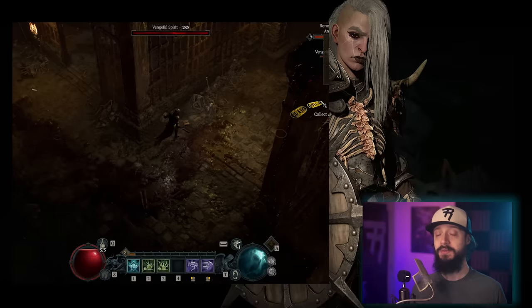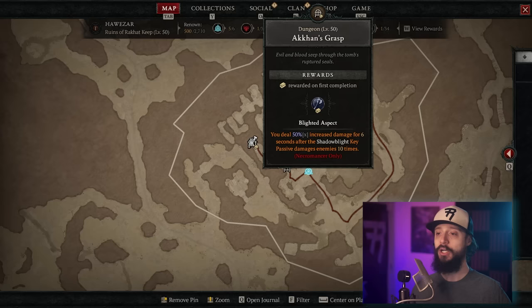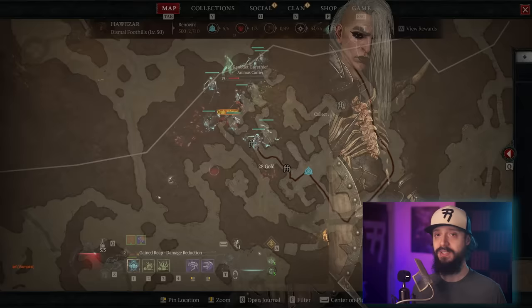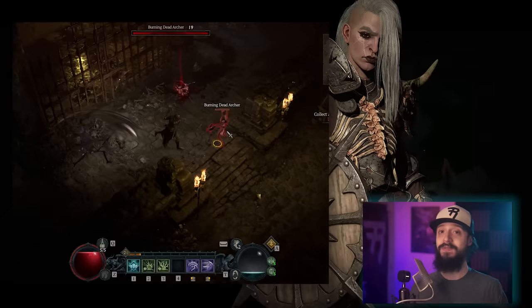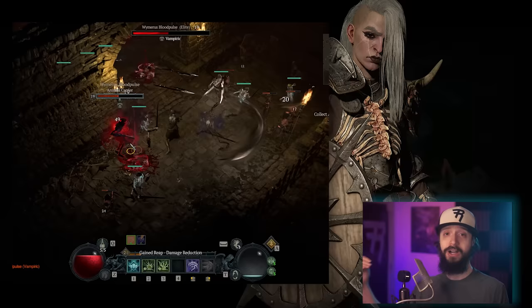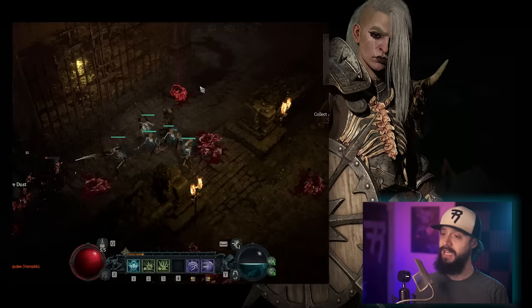Another strong early game option for Necro is Sever — it's a lot of fun, but does fall off late game. The aspect here is the Blighted Offensive Aspect from Akon's Grasp dungeon in Hawezar, making you deal increased damage after the Shadow Blight key passive damages enemies ten times. For late game, a very strong option along with Bone Spear is Bone Spirit. For those who want to play a Summoner Necro — currently pure Summoner builds are viable through the campaign, but for level 80-100 content they're not strong enough. You can work Summons into your build, but purely relying on Summons isn't in a strong enough place for super late game content right now.